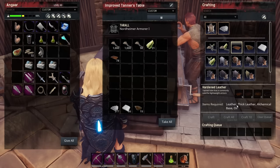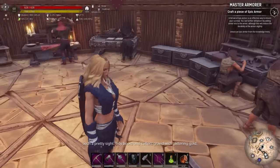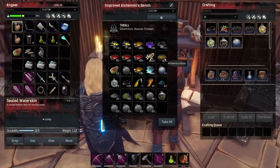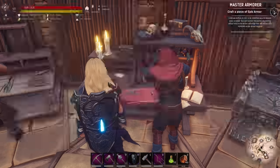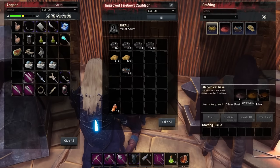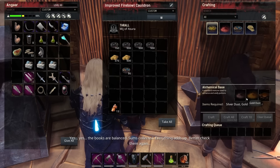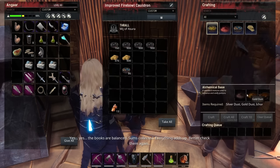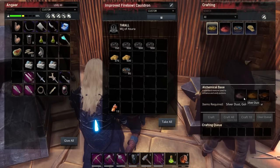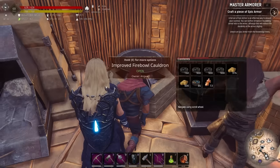To make hardened leather you need thick leather — we've got loads of that — alchemical base, and oil. You need five oil and two alchemical base each. We've also picked up some alchemical base — we've got 474. You can craft it in the cauldron: alchemical base requires silver dust, gold dust, and ichor. One bar will give you 60 dust, which gives you 60 alchemical base. But in the age of war we're gathering treasure, so I don't want to waste gold and silver on making alchemical base.